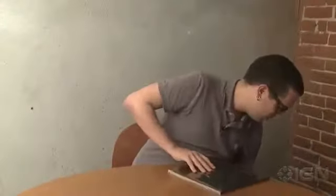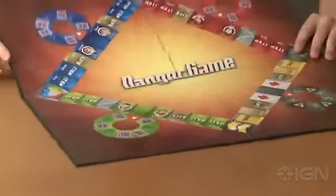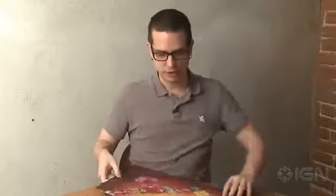And I'm not sure what this last item is, so let's take a look inside. This is actually the board for the Danger Game — and those were the little character sheets we saw before. So there's the board. Very nice indeed.